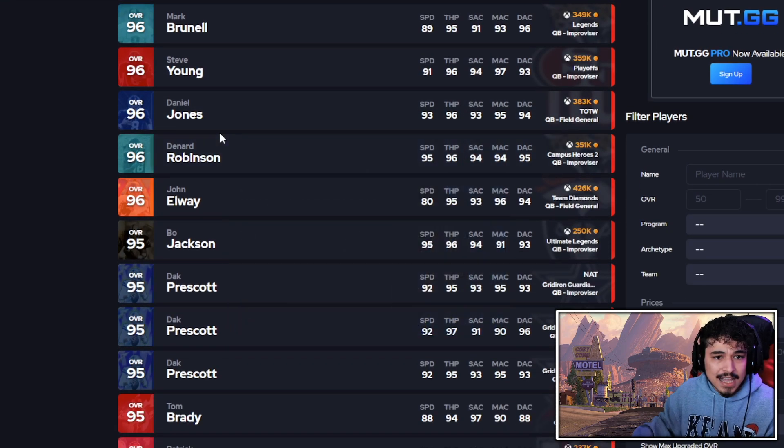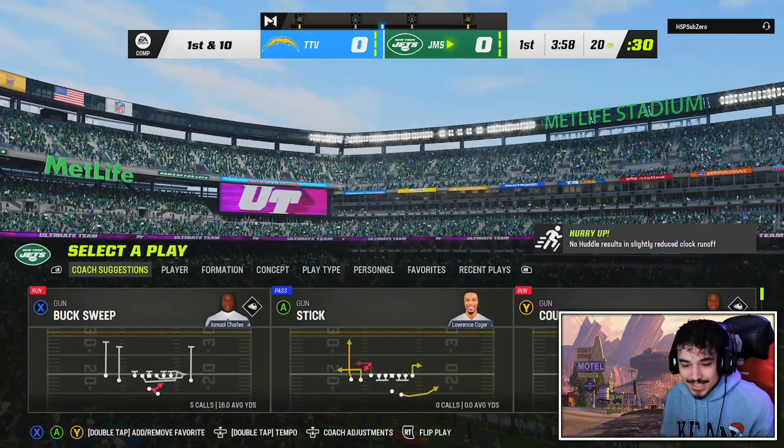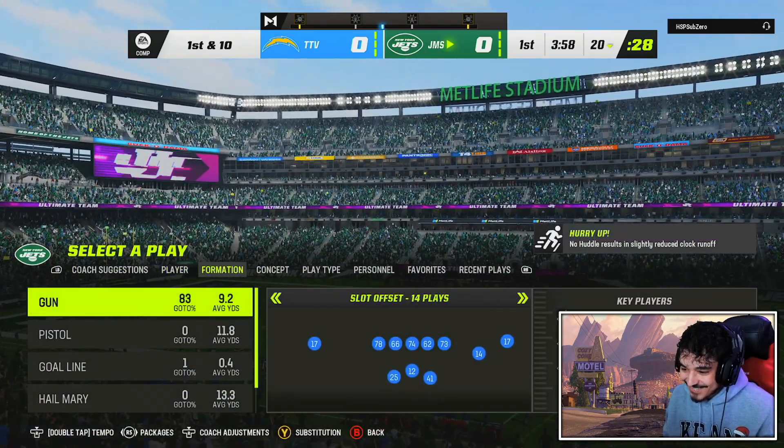I think Rogers is a top three QB right now in Ultimate Team. He's definitely the real deal with that release, and even the abilities and X-factors are super nice. Clean new slate — first game of the day did not go as planned at all, but here we go.